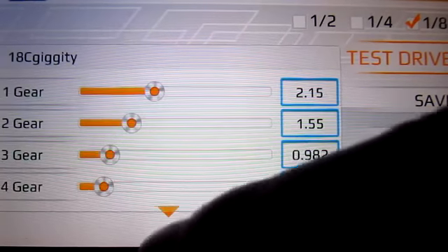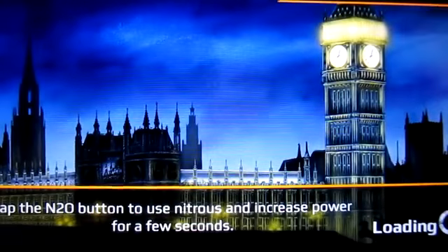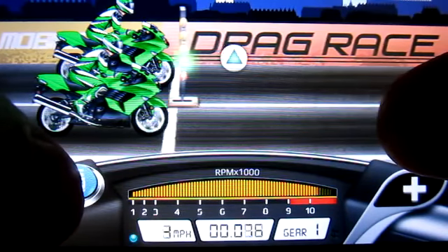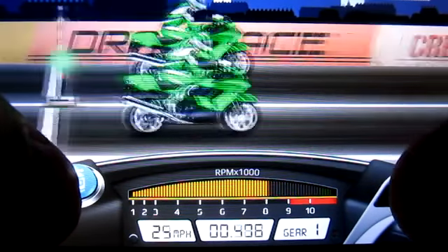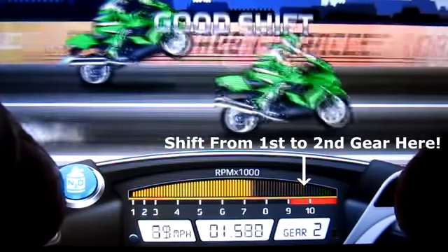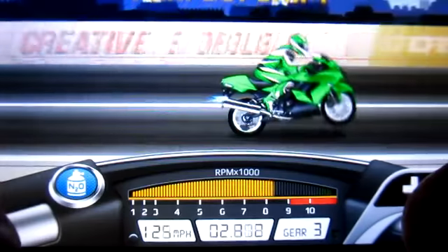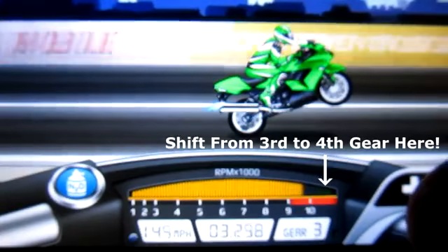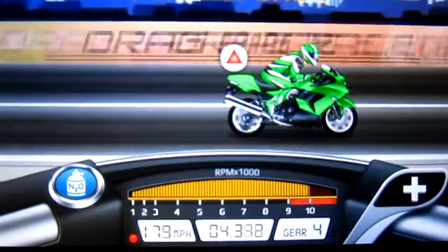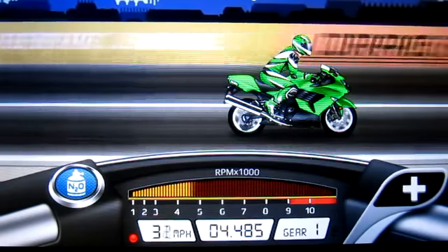For the tune settings, everything will be in the description below. You will not be using fifth gear or sixth gear. Make sure you pay close attention to how you're going to race this bike. For the launch, hold down the accelerator all the way and do not let it go. When you shift from first to second, shift around 9,500 to 9,600 RPM. When you shift from second to third, nose it and shift on the first green light. From third to fourth, shift halfway through the green, and from fourth just let it ride out.